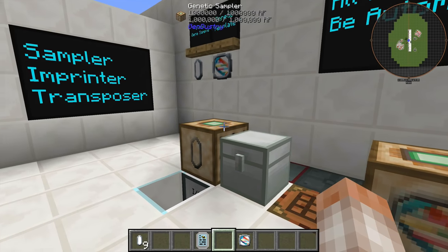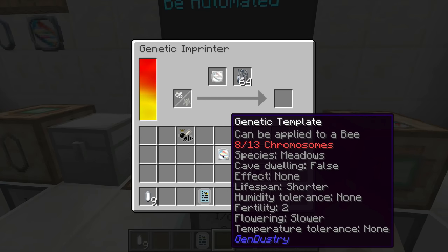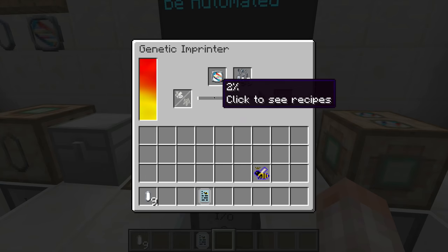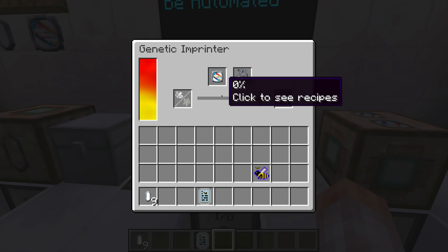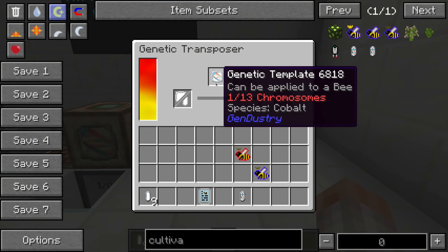The Genetic Imprinter takes the genetic template you've built and, along with some labware, imprints a princess or drone with those traits. Missing chromosomes simply won't get applied — the bee keeps whatever traits it already has for those. So the bee will keep its territory, tolerance, speed, flowers, and day/night activity, while gaining species, non-cave-dwelling, no effect lifespan, and whatever else is in gray on the template.